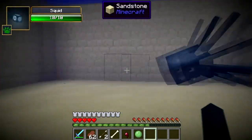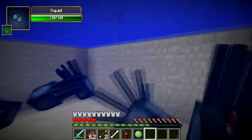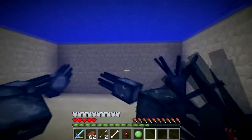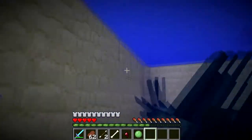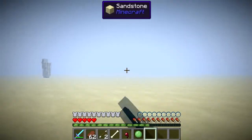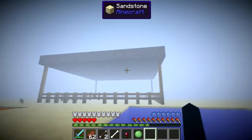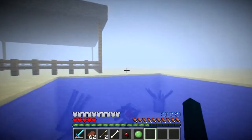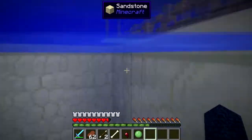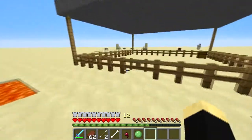Now when you turn into the squid, you can basically be underwater forever and you can swim really fast. But when you go out of water, you have very much fog everywhere and you pretty much die after a certain amount of time if you don't go back into the water. So let's morph back into myself — there we go, back to normal.